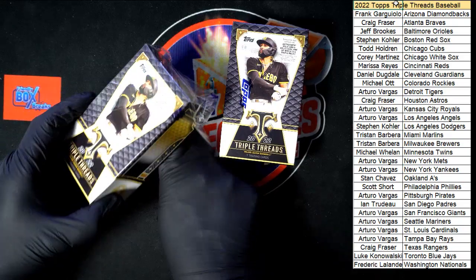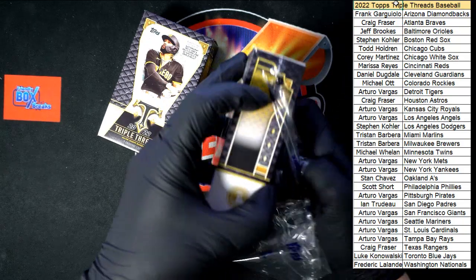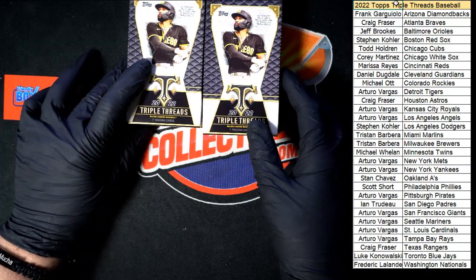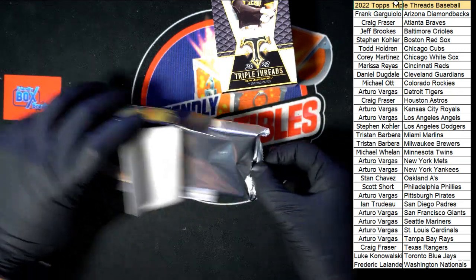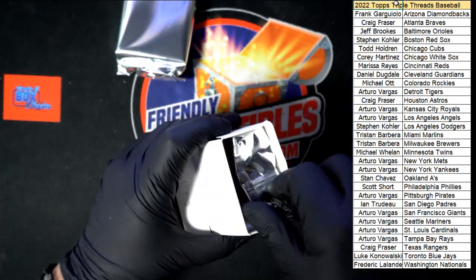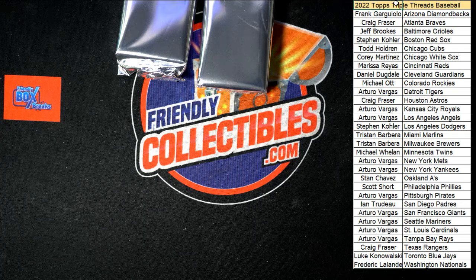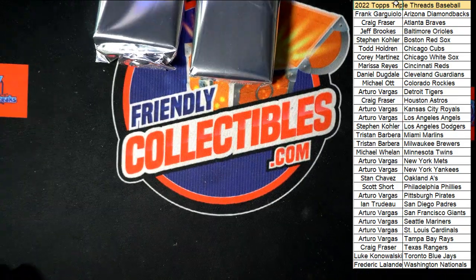Oh yeah, that'd be something to pull right there — a nice, low-numbered Julio Rodriguez. Yeah, that'd be all right. Let's get these packs out of here and do this. Got one there, box to the side, set that pack there. Let's get another box set to the side. Going to make myself a little elbow room, move the keyboard and all that fun stuff so I can do this without interruption — just need a little zoom.